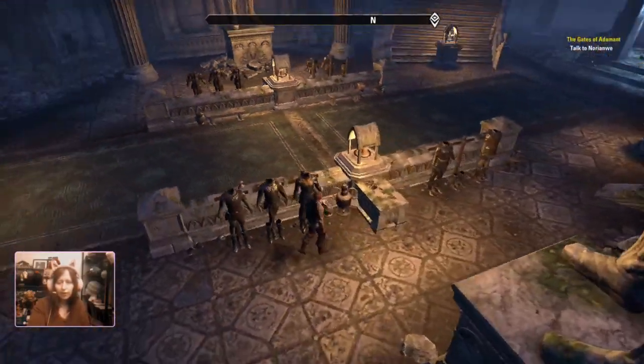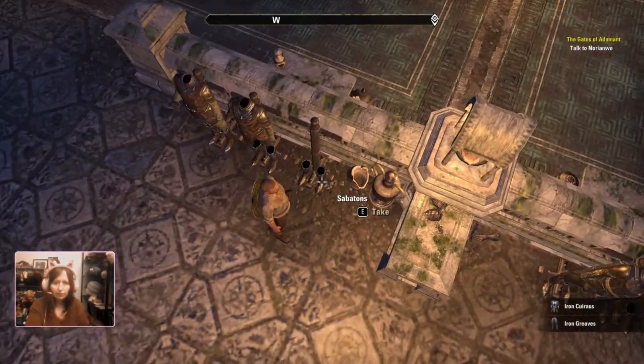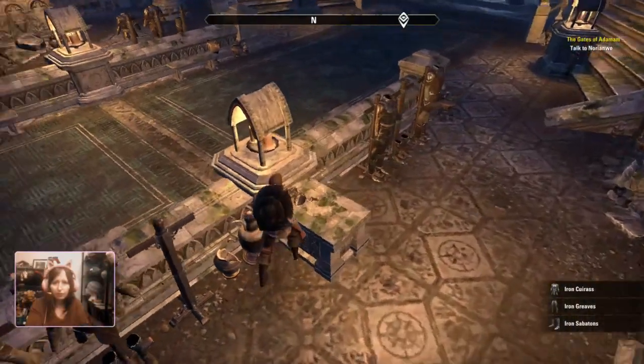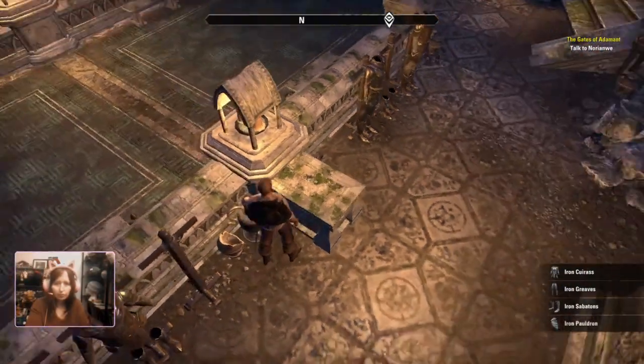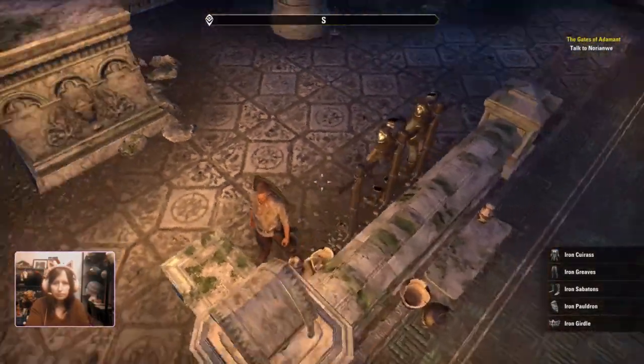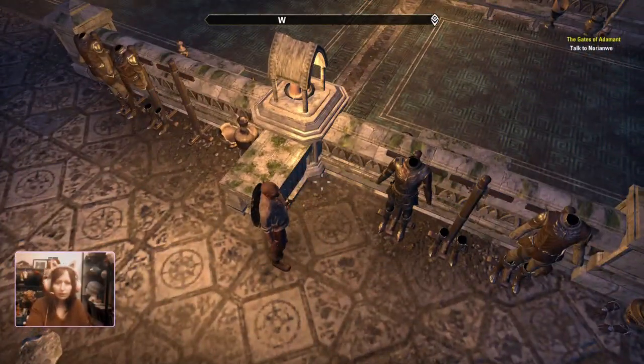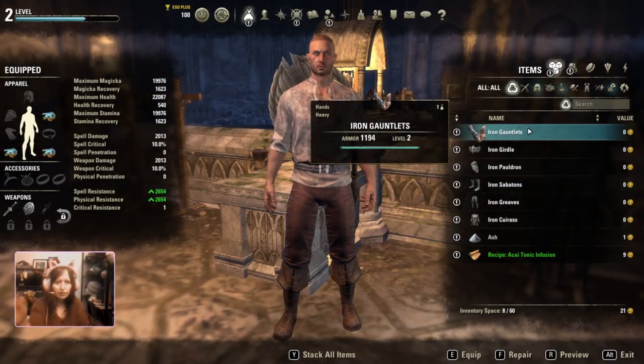We have a whole bunch of armor. I'll take a cuirass. I will take greaves. I'll take the sabatons. I will take the vambraces. I'll take the girdle. And I do believe there are heavy gloves and gauntlets. There we go. I have an entire set now. Let's equip it.